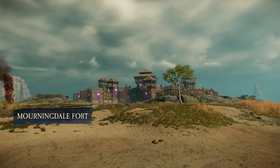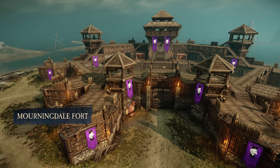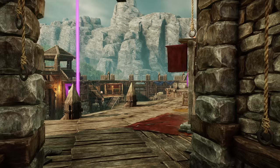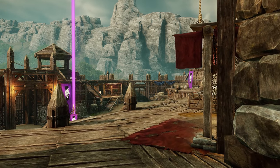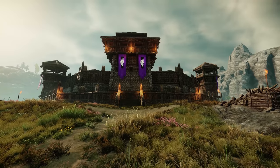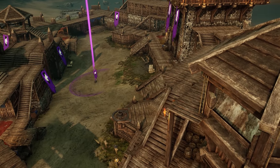To the southeast is Morningdale Fort, built on the beach to provide cover from both the land and sea. Any invading factions will need to control this location, but it won't be easy to take down. There's very little cover on the beaches, and a hill to climb without getting cut down by turrets. May the winds blow in your favor.